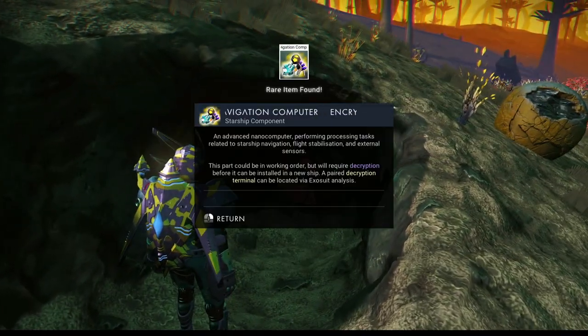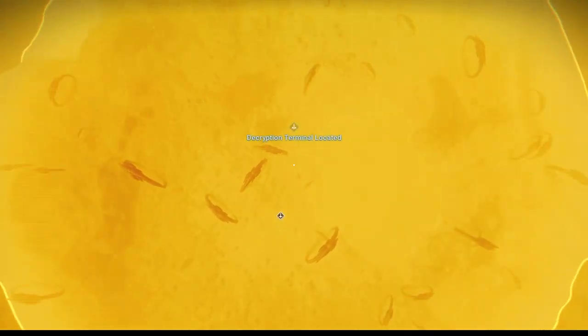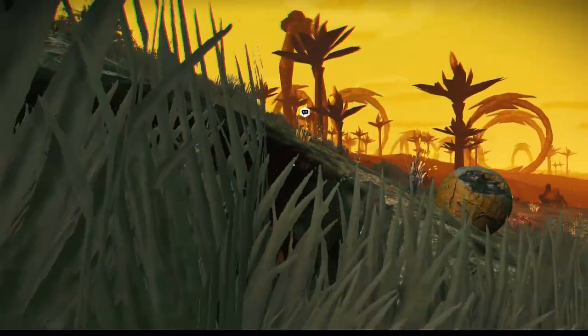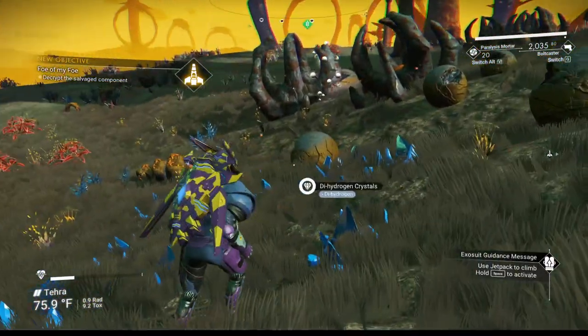There's another rare item — same process. That one worked — it shows us a decryption terminal that we're going to take it to. We will probably get attacked there, so I'm going to switch over to my bolt caster and make sure it's completely reloaded.